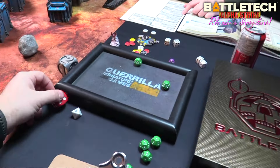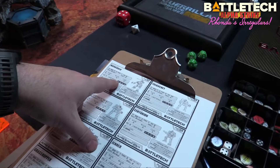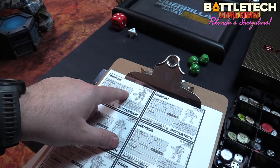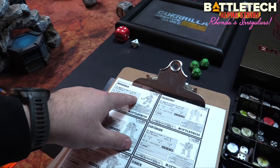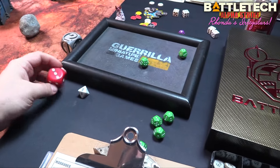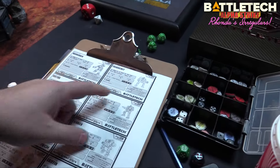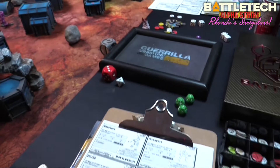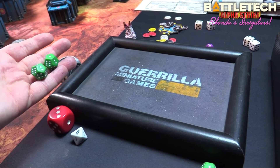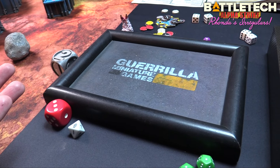Attempting to hit the Exterminator with the Grasshopper — I miss, spending a lucky to re-roll but miss again. The Marauder overheats to four damage — three, four, five, six for range, plus TMM and cover — needing a ten. I miss again. The Banshee fires skill four — five, six for range, three for TMM plus jumping — nine, ten for cover. Still no hits on the Exterminator.